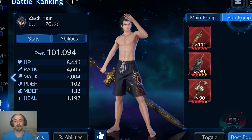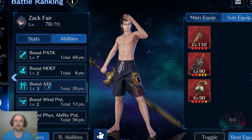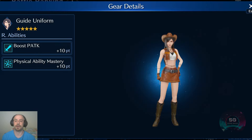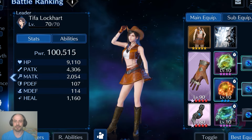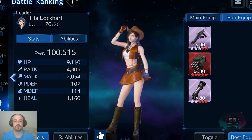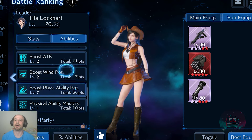Apocalypse for its quick-charging limit break, physical attack, and physical ability potency — so 4.6k attack, physical attack level 7, physical ability potency level 7. Then I also brought Tifa with her physical outfit and quick-charging limit break Dolphin Blow, Guard Gloves OB6 to do as much damage as possible. The Motor Drive is for more physical attack stats, and her sub equipment is also for physical ability potency and some HP — so 4.3k on her, with HP boost 4, physical attack 7, and physical ability potency 7.